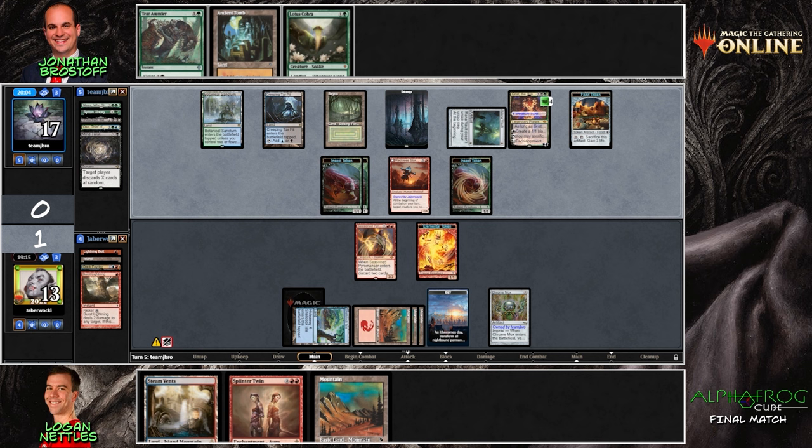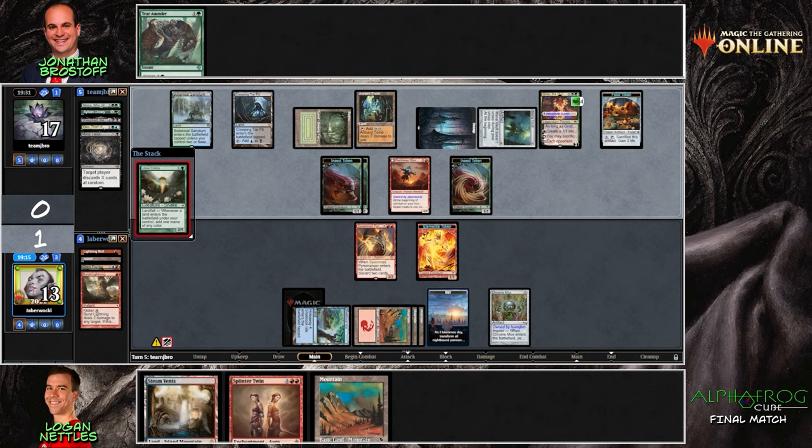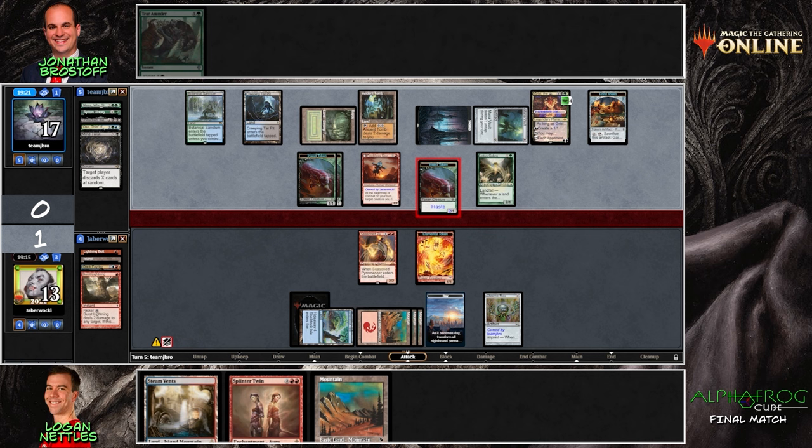Grist mills, makes an insect token. I don't think there are any insects in this deck to flip for extra value, although Jonathan actually got the copy of Haywire Mite during the draft — so that's a nice niche synergy. Grist's hidden mode — Lotus Cobra comes into play, Reckless Stormseeker gives the insect token haste plus a buff, and it's in the red zone. It makes sense to just attack here and maintain your advantage — you're getting a token each turn, as long as Jabberwocky isn't doing anything super threatening.